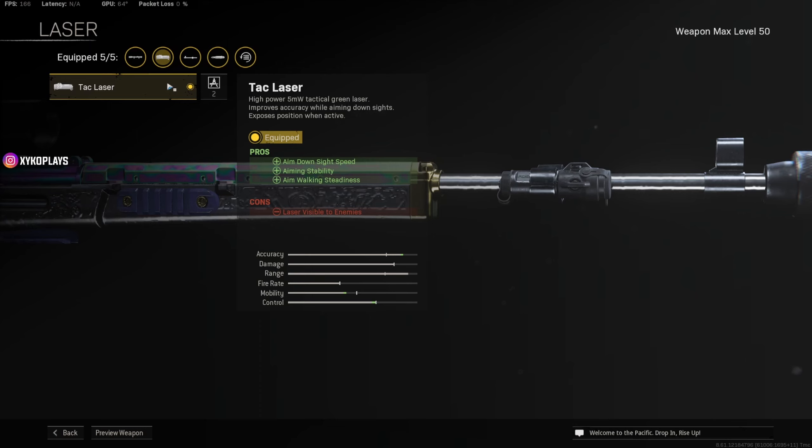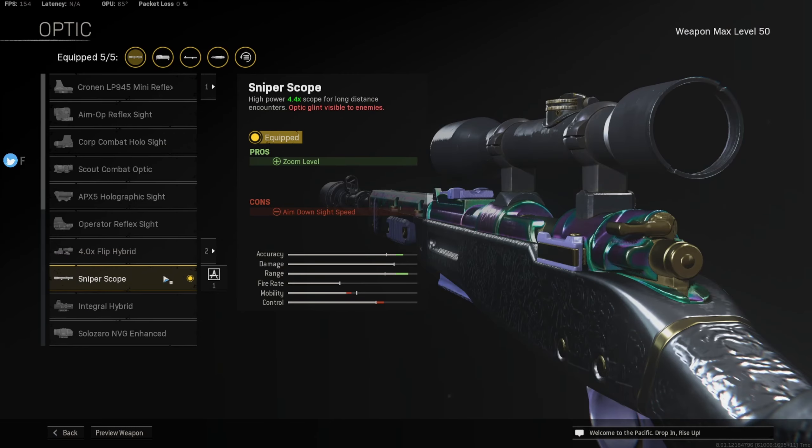On the laser we have the Tac Laser, which is going to help with quicker ADS speed, aiming stability, and aim walking steadiness so the scope isn't swaying like crazy. For the optic, we're using the Sniper Scope — it's the cleanest and the best option on this sniper.